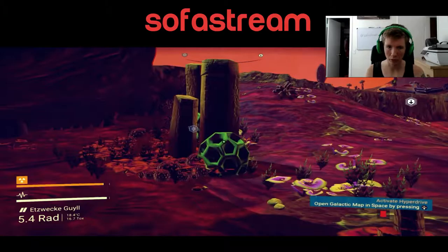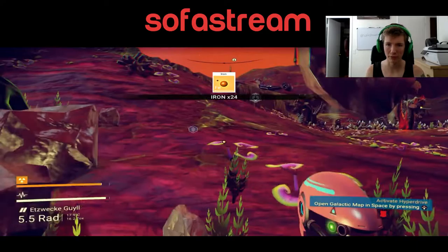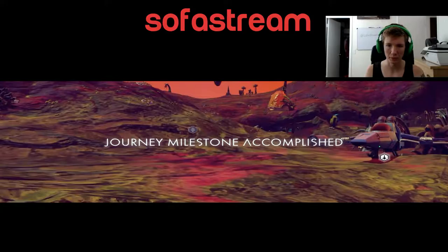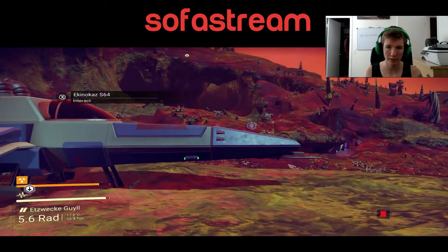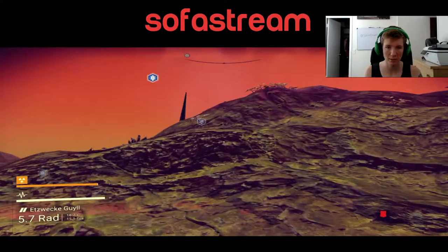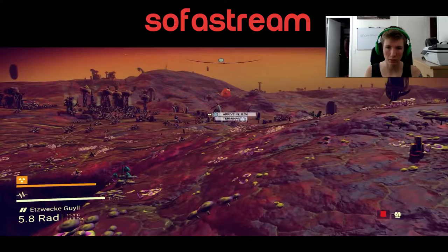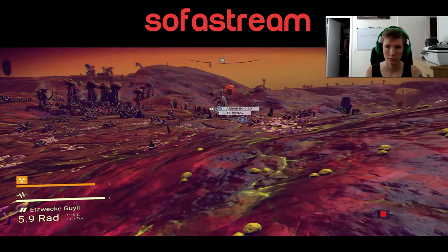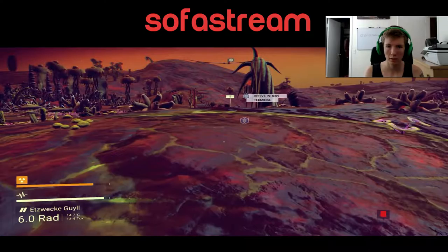I will also probably need iron later. Milestone — probably means I can fuel up my ship now. Traveled 5,000 U. Don't exactly know what U is a unit of. Well, I know it's a unit of distance. That looks important. I will go over there — communicate with other planets, potentially. The planes of Puita. Interesting.